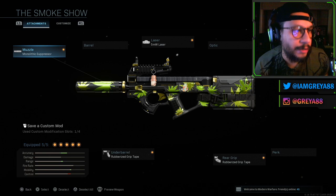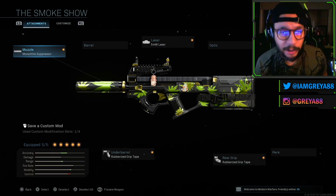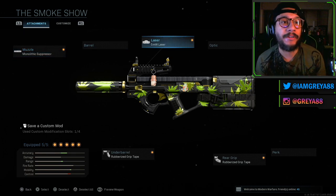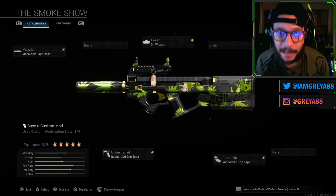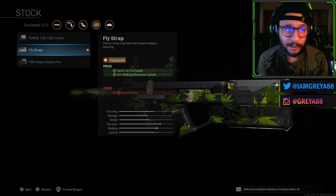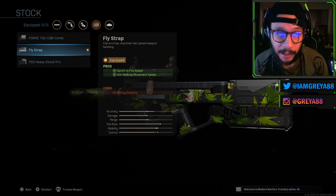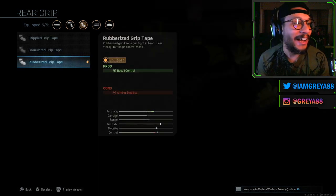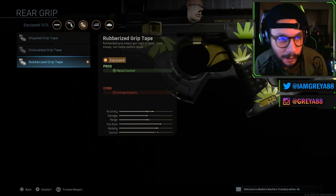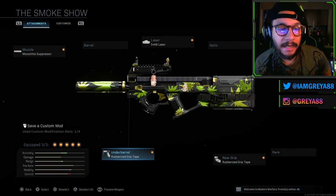On this blueprint you get the Monolithic Suppressor, which is a great attachment. You get the 5 milliwatt laser, which increases hip fire accuracy and sprint-to-fire speed. You get the Fly Strap, which increases sprint-to-fire speed and aim-walking movement speed. You also get the Rubberized Grip Tape, which increases recoil control.